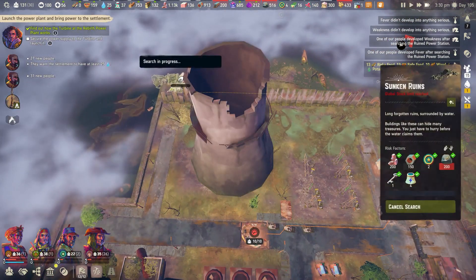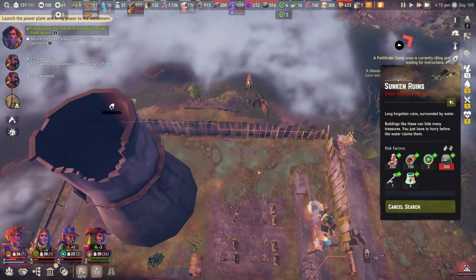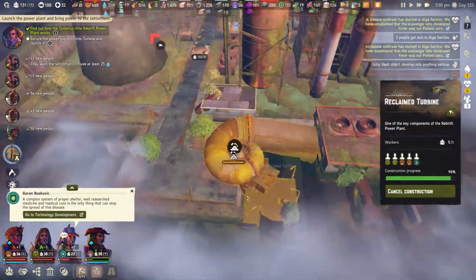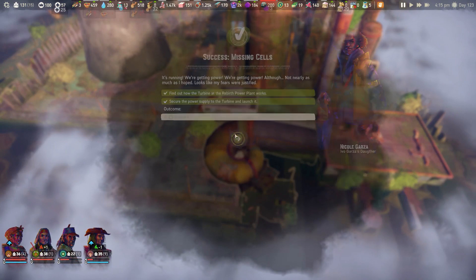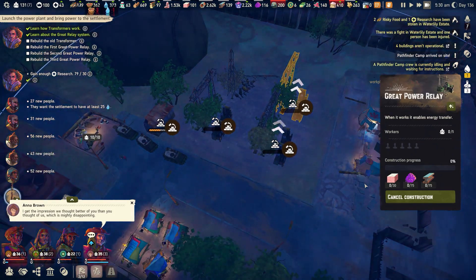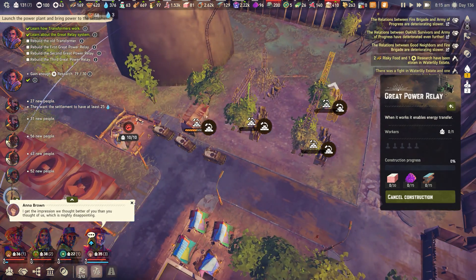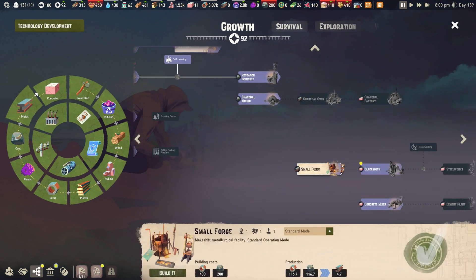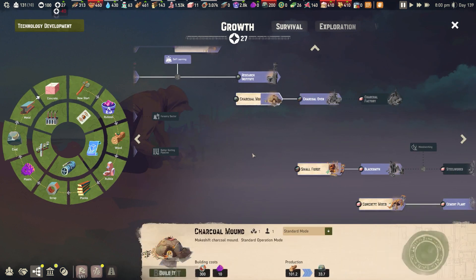Power cells are found all across the map, so keep searching using the radio tower and eventually you'll get them all. Once you have them you can rebuild the turbine, transformer and power relays to set up your first electrical circuits around the power station. These buildings will require a massive amount of advanced resources such as concrete, plastic and steel. Later-game technology will open doors to new methods to create these resources and others at a much higher rate.